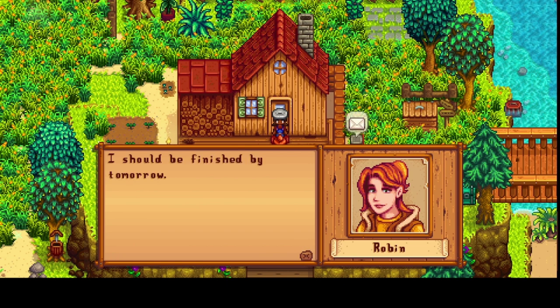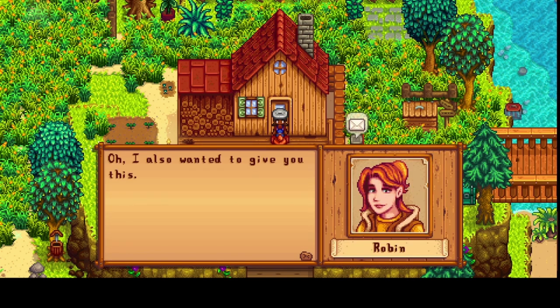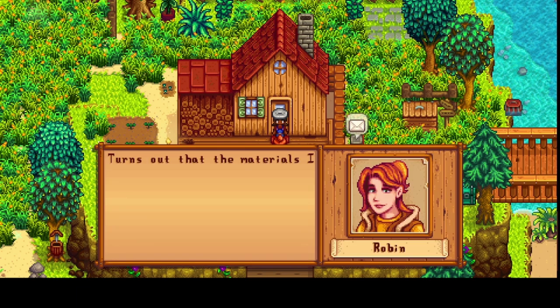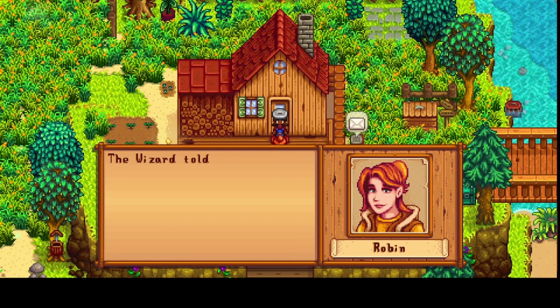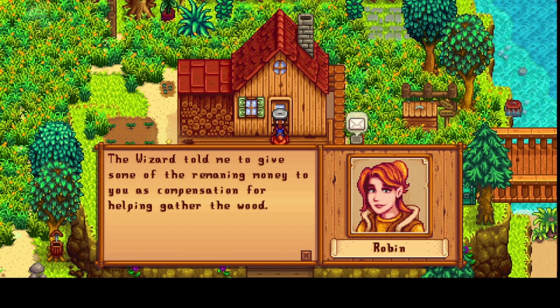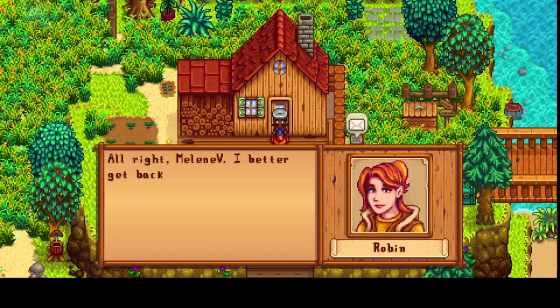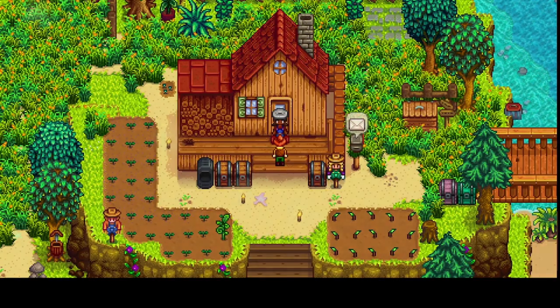'I also wanted to give you this — a thousand G.' What for? 'Turns out the materials I needed to import from Granpleton cost less than I expected. The wizard told me to give some of the remaining money to you as compensation for helping gather the wood.' Aw, thanks wizard, thanks Robin. 'Alright Melanie B, I better get back to work — remember to swing by and check my new work tomorrow.' Will do.